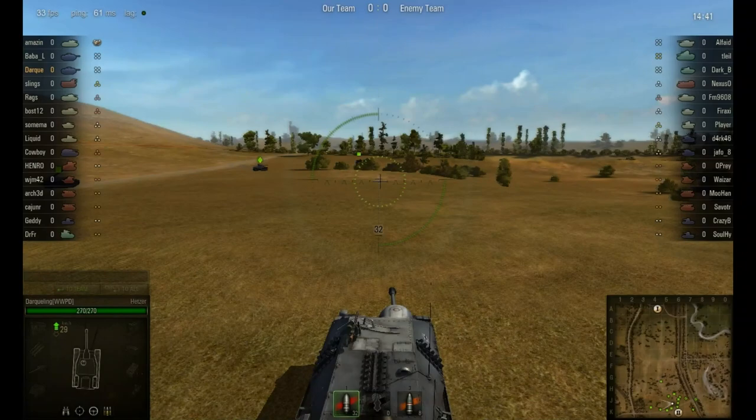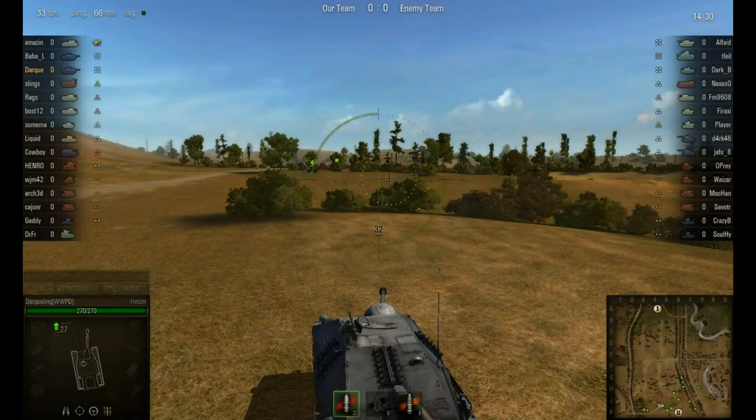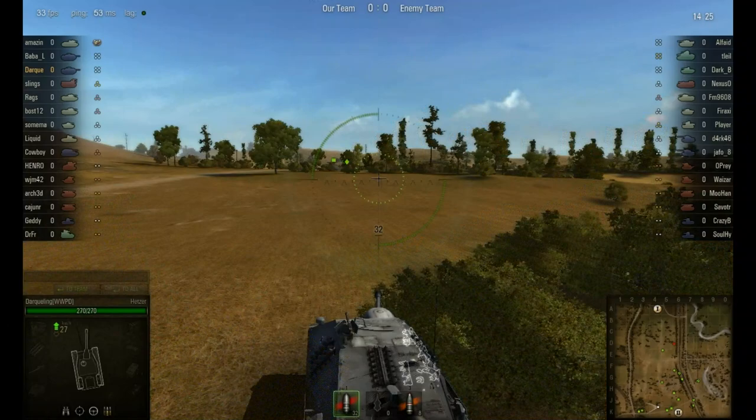Unless they have a BT-7 — you can't do anything about a BT-7, they're just quick. That looks like a good balanced team on both sides. I've got two Hetzers on my side, an 8-32 I believe, and a whole lot of other stuff, so let's hope this one pans out.